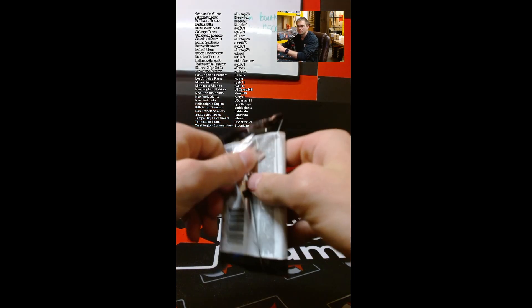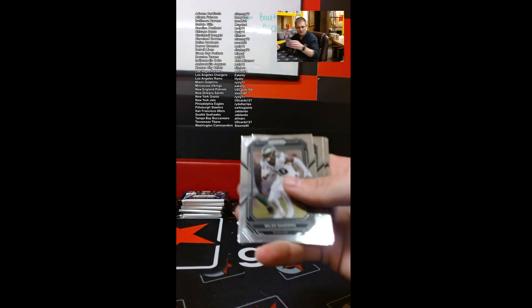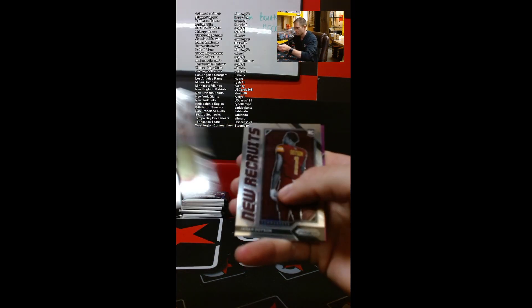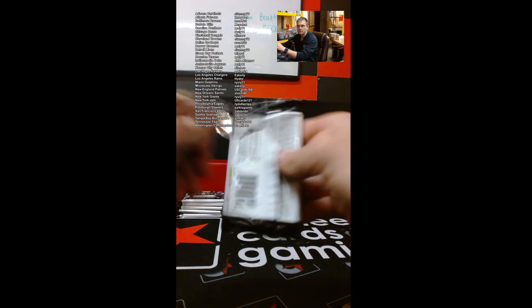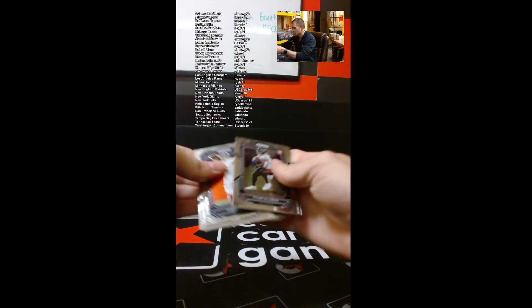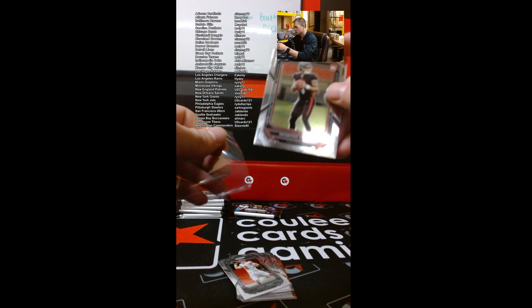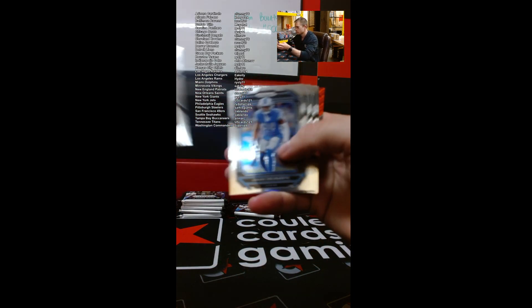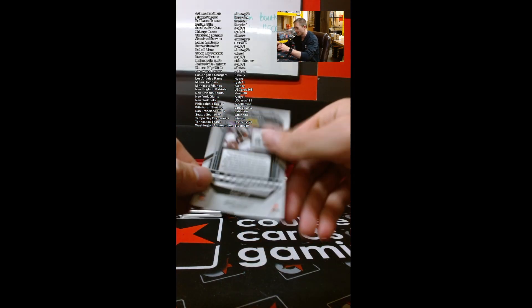Next pack — him and Tucker, yeah, it's hard to argue after those two. Jahan Dotson and a Marcus Allen for the Raiders, 72 of 125. A lot of purple. Tyler Algiers — not a bad rookie. Desmond Ritter — there we go, nice Desmond Ritter base. Baker and Jalen Hurts — there we go Eagles! Jalen Hurts on the red wave, 94 of 149 — nice hit.